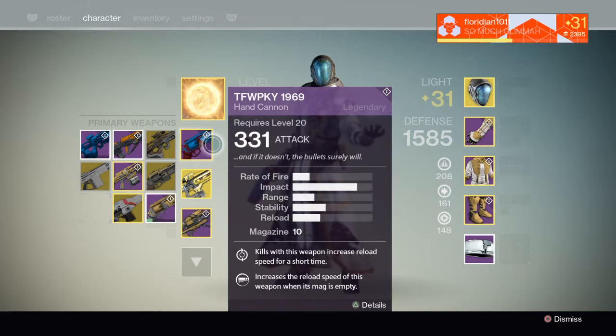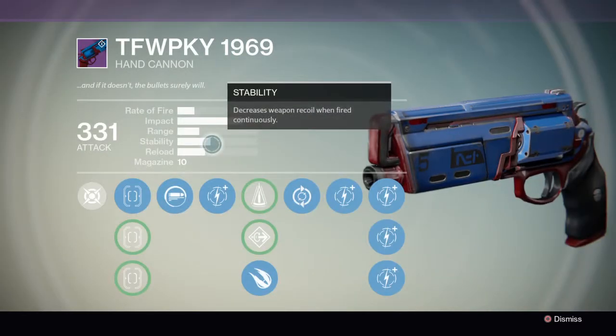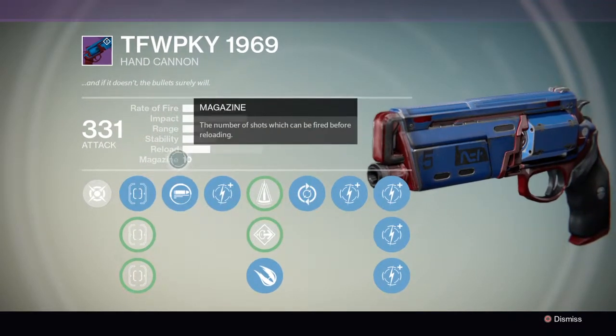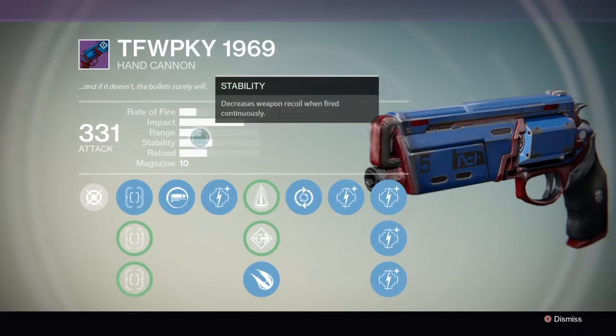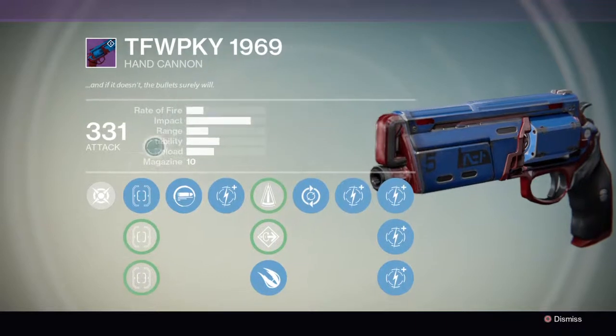Good impact, good magazine size. Kills with the weapon increases reload speed for a short time, and increases the reload speed of the weapon when its magazine is empty. Pretty much just a whole lot of reload speed. I do know that this weapon does get a different roll on it and this is actually the one that I got, and I have no complaints about it. 10 in the magazine is not bad. Good impact, range is okay, stability is okay, reload, rate of fire.